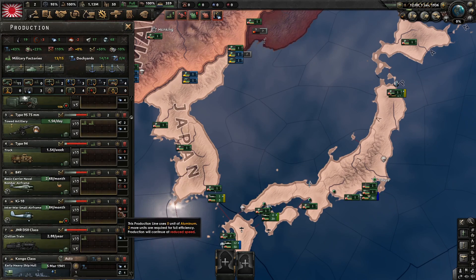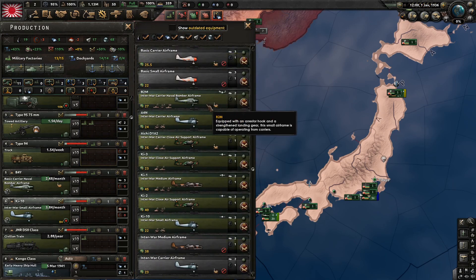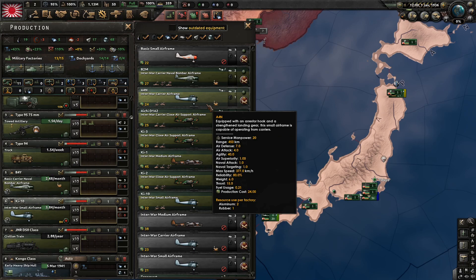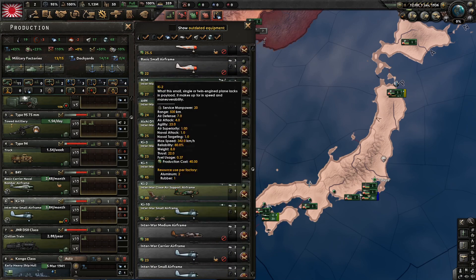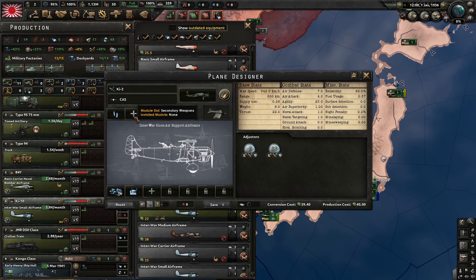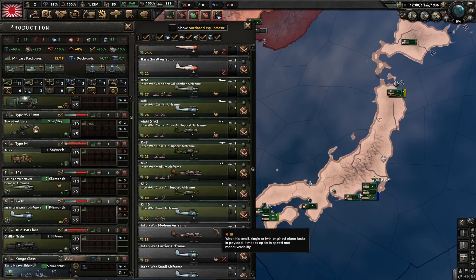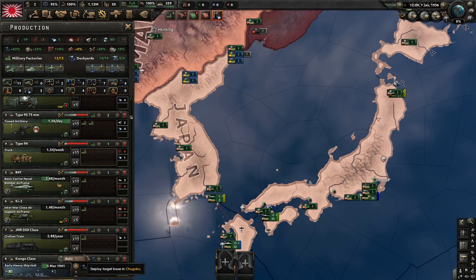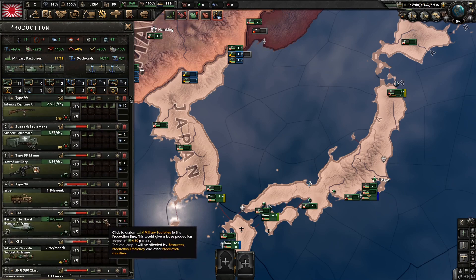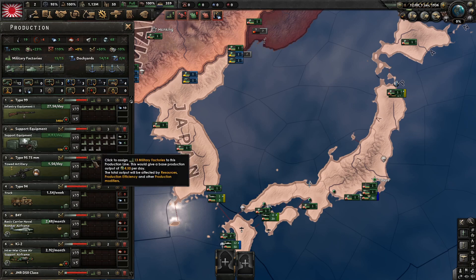Let's actually get some CAS instead. The interval close air support airframe looks useful. We also still need a little bit more support equipment, I think. Let me check how many carrier naval bombers we have.